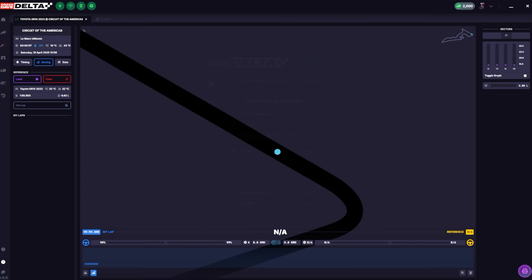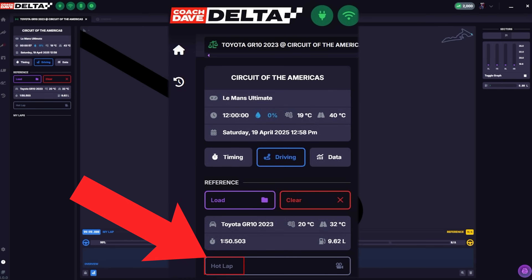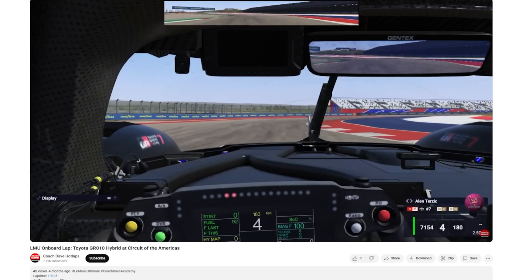Loading up the COTA reference lap in the app, we can see that the reference time is a 1:50.5, and our goal today is to get within 1 second of this lap time. The first thing we do is click the hot lap button, which gives us a video of the lap being performed, so that we can get a general idea of where the braking points and racing line are.